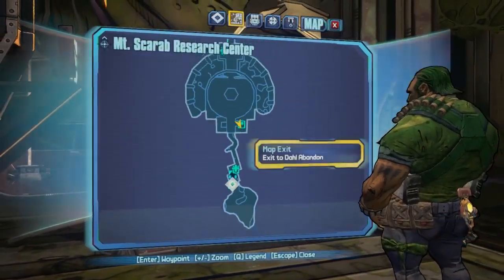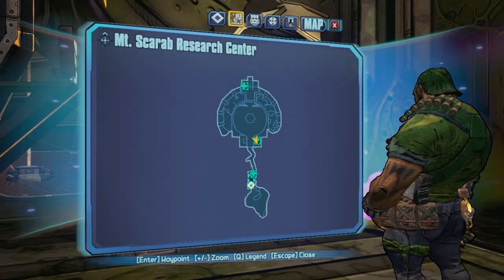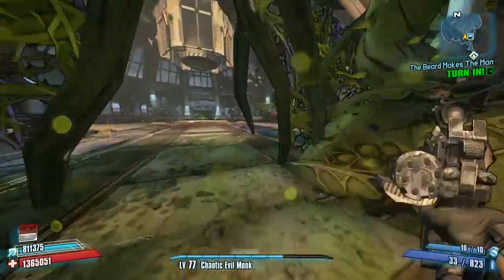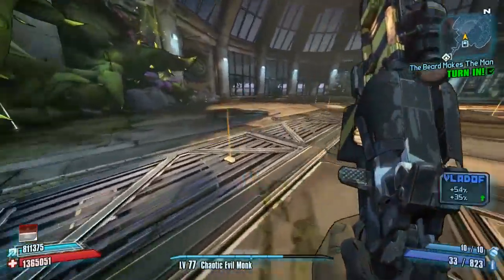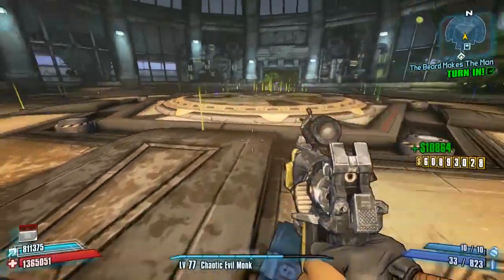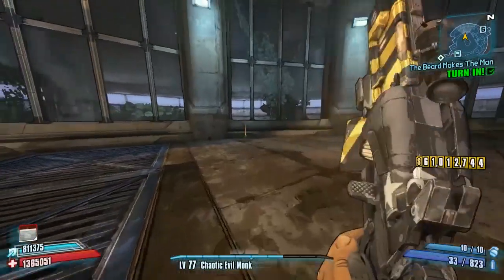That's every single chest in the map — Mount Scarab Research Center. Quite a lot of chests really for a smallish style map. Thank you guys for watching — check out the link in the description for the playlist for the rest of the weapon chest location guides. All the ones in this DLC are covered, so hopefully there's something you didn't know about. Thank you guys, I'll see you in the next one.